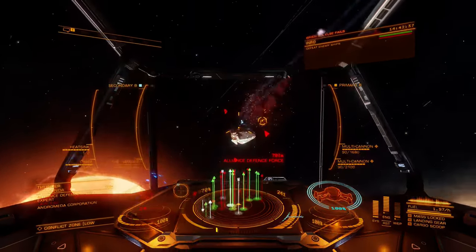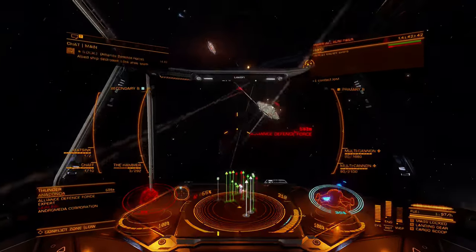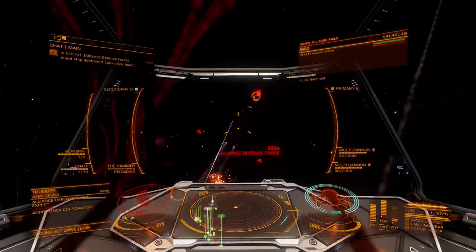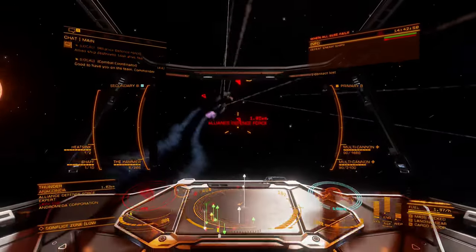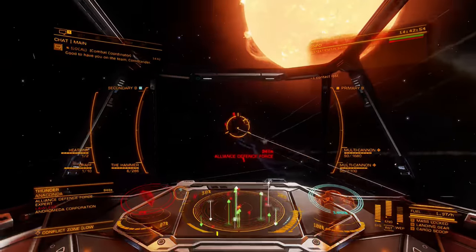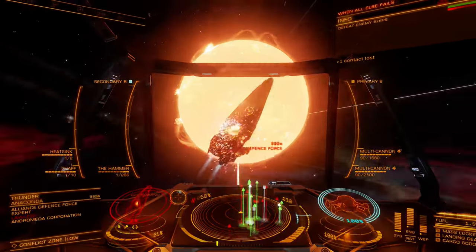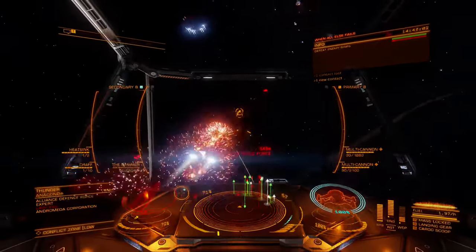The Imperial Hammer comes with some significant downsides, the largest being its thermal load. A single three-round burst generates 165% more heat than the standard Railgun's single shot, making it a tough weapon to work with in many builds. Smaller ships will struggle to manage this heat, but can typically operate at least one hammer effectively.